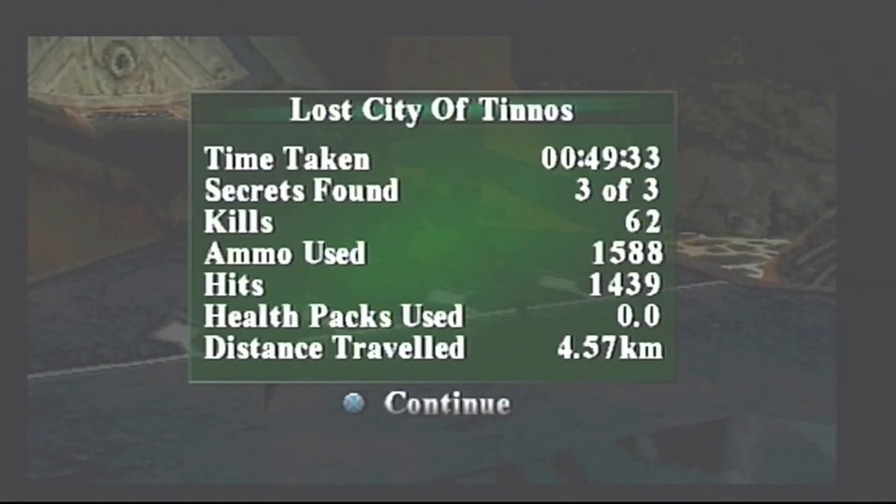Alright, so it took us 49 minutes 33 seconds. We found 3 of 3 secrets, kills 62, ammo used 1,588, hits 1,439, health packs used is none, distance travelled is 4.57km. I've been Gilda Games - thanks for watching and goodbye.